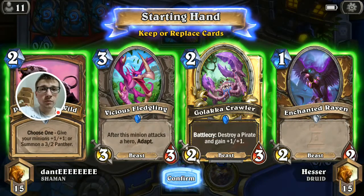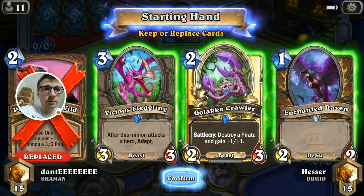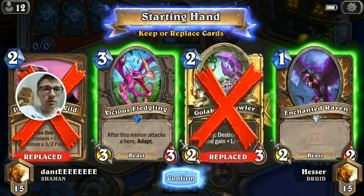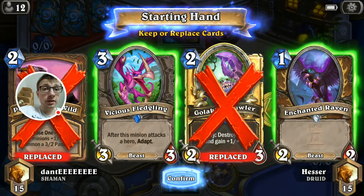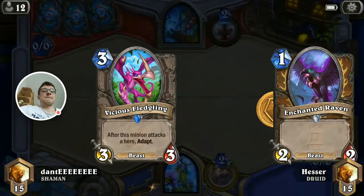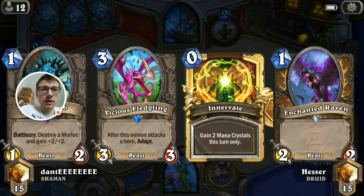All right, so this is the Shaman. He's got some AoE tools. He's probably not playing Pirates. You want to keep the Fledgling because he's really OP if you can play it like turn 2 or 1. We're not starting soon — it's not that easy.